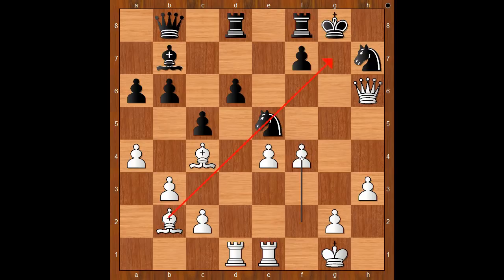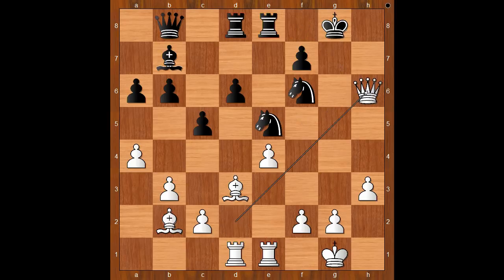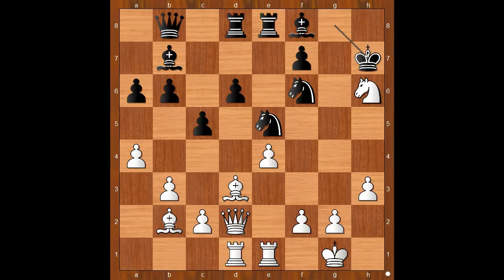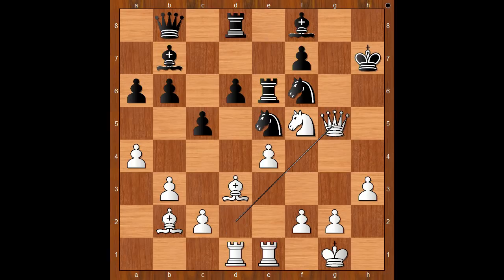Back to our game after king to h7. If bishop takes on h6 and queen takes on h6, rook to e6 is played, then again bishop to c4 and black is in trouble. Back to our game: king to h7, knight to f5, rook to e6, queen to g5, rook to d7, bishop takes on e5, d takes on e5.